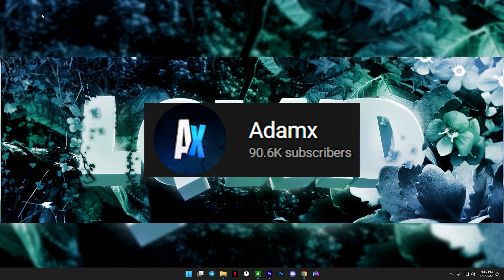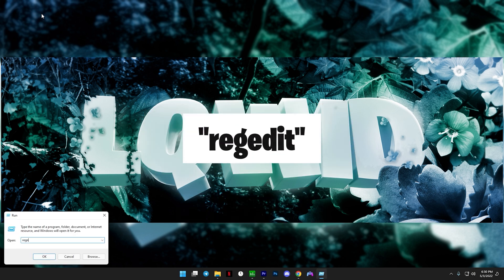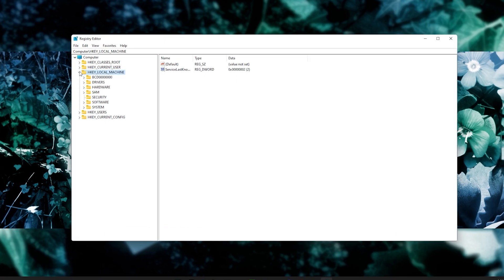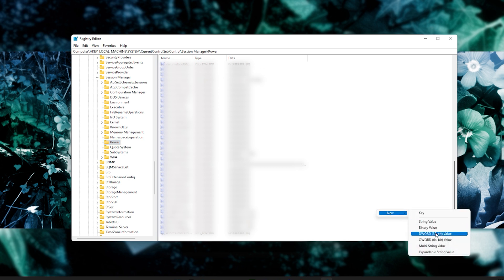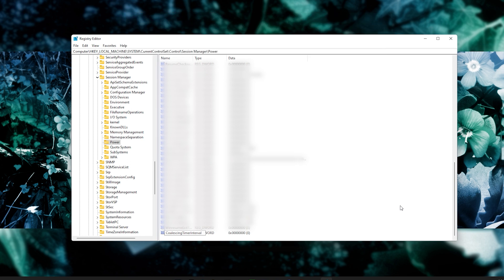This next tip — credit to Adam X — will reduce your system latency. On your keyboard, press Windows + R, then type in 'regedit' and click OK, then click Yes. Navigate to HKEY_LOCAL_MACHINE, then System, then CurrentControlSet, then Control, then scroll down to Session Manager and click on Power. From here, scroll all the way down, right-click in the blank area on the right side, click New, then DWORD 32-bit Value. Type 'CoalescingTimerInterval', press Enter, then close this out and restart your PC for the changes to be applied.